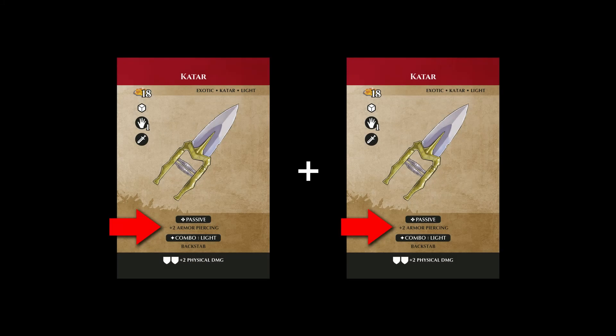Weapons with armor piercing ignore the amount of armor listed next to the tag when making attacks. This can be useful when trying to take down heavily armored targets. Armor piercing can also stack, meaning that if you have two weapons equipped with this tag, such as these two guitars, you can overcome an even higher amount of armor.